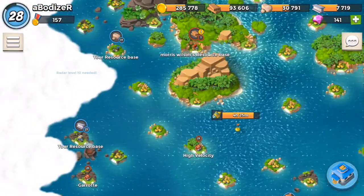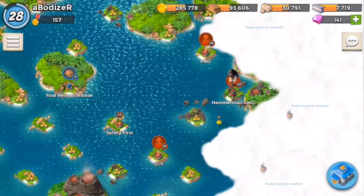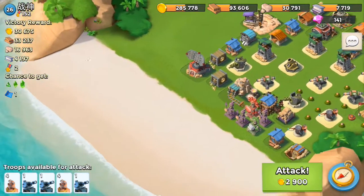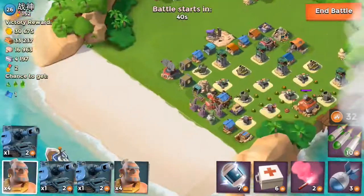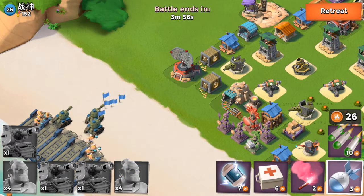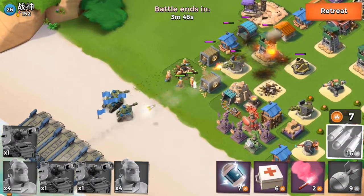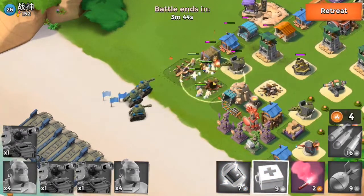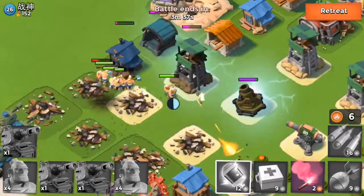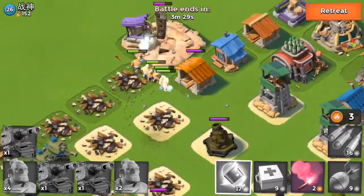I was going to attack a Terror base but it's level eight, so I want to find a better level base. This base looks a little strong but I'll try my best to win it. I decided to drop the tanks first since warriors are fast and would run out in front anyway in both cases. Now my warriors are getting attacked and going to die soon.